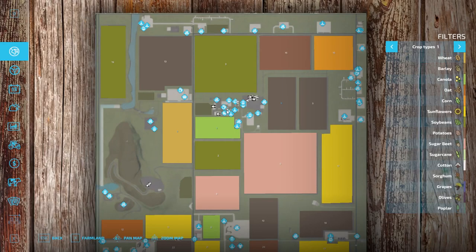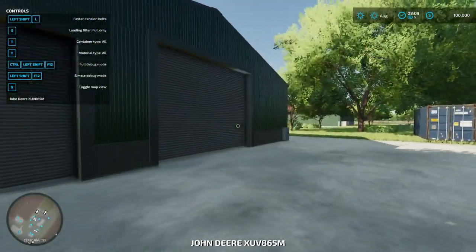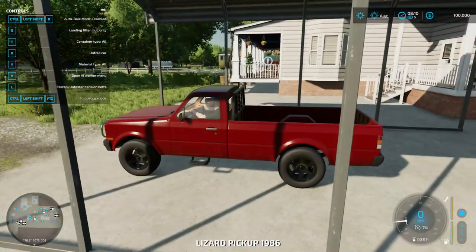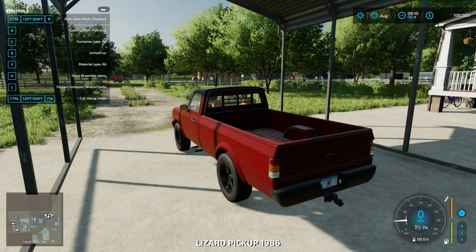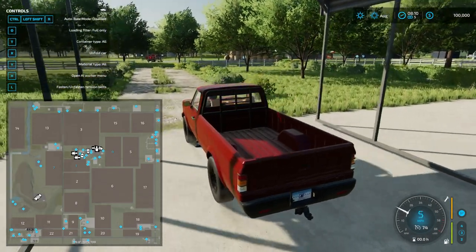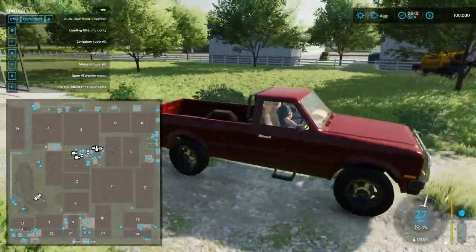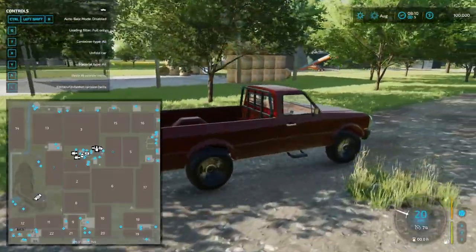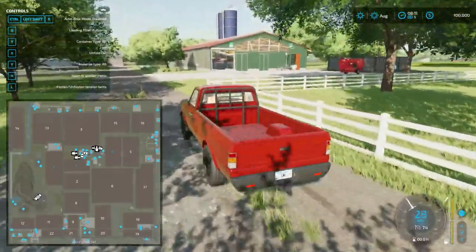Let's go ahead and hop in the truck. Let's pull up this map. We're just over there — that's part of our land. This also appears to be part of our land, and they've got a bunch of bale storage here.